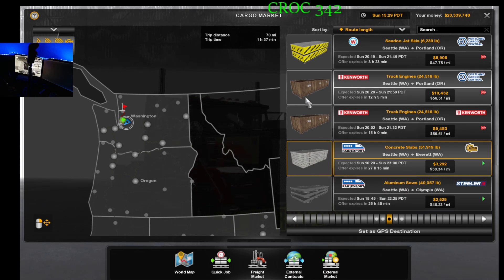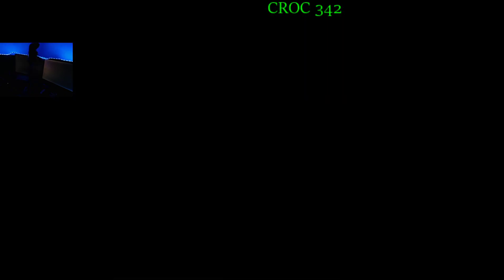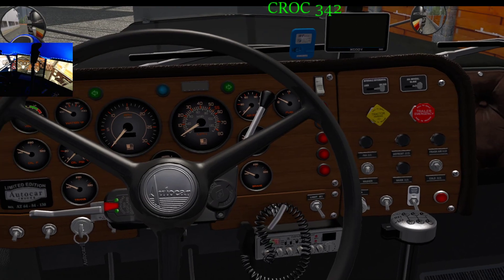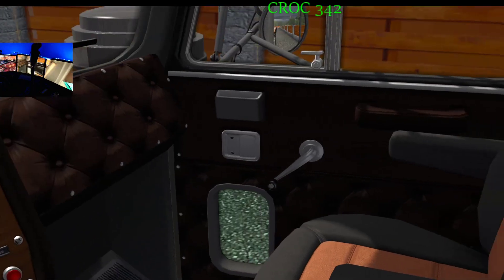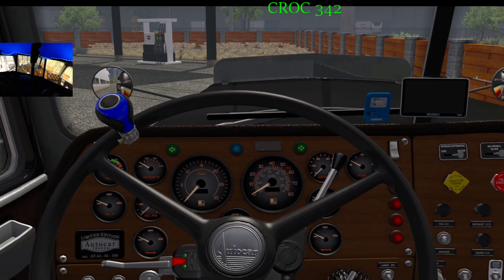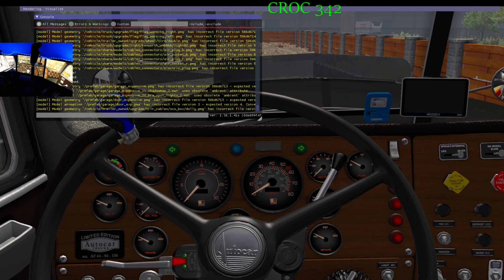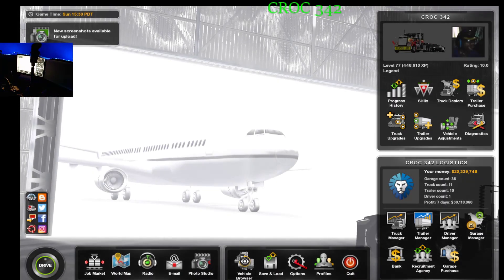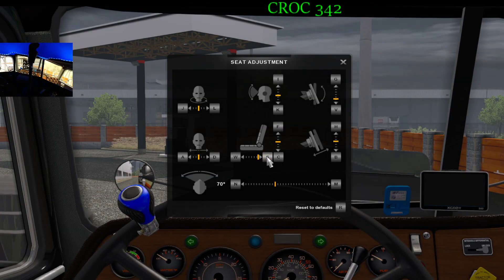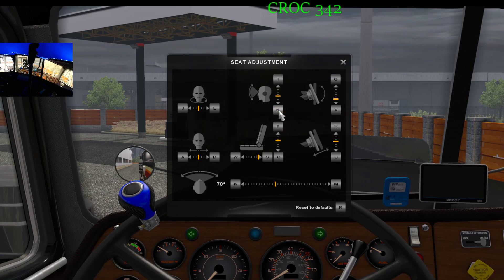I'll take this concrete slab — that'll work. I don't want to be on here too long. Going to get the concrete slab loaded up. Let y'all see the inside — very nice, they did an excellent job. I decided to go with the splicer shifter. Got a little bunk in the back. I'm gonna move the seat back a little bit — bring that down a little bit, there we go.